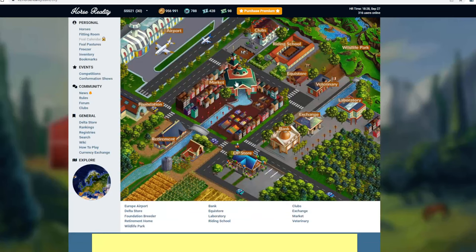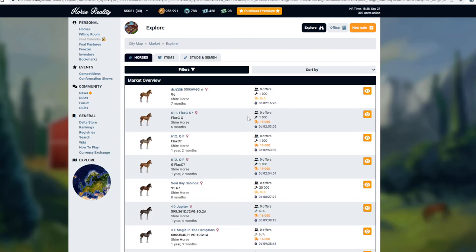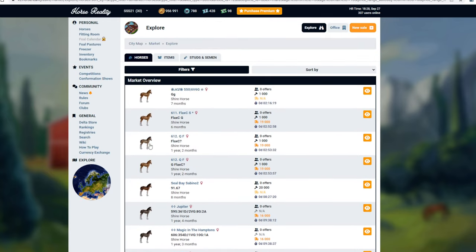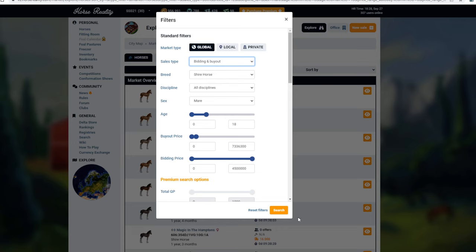I'm just going to pop to the market. I really shouldn't. I'm under a million now. Ouch. I still want to buy some Gypsy Vanners next as well - this is really silly. We want to go age a bit lower because that's silly otherwise. And who's paying that for horses? Let's have a look. Oh, they're in the auction! Hold up. We want bidding and buyout.